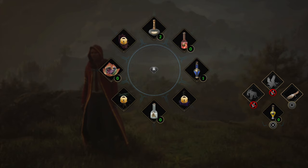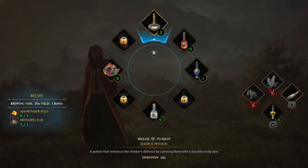If I take my right stick and push up to put it on this one, it'll show me that it's an Edris potion and show me the recipe for it. I also have two. It shows the duration — it lasts 20 seconds, a potion that enhances the drinker's defense by covering them with a durable rock skin, which is a really cool potion.